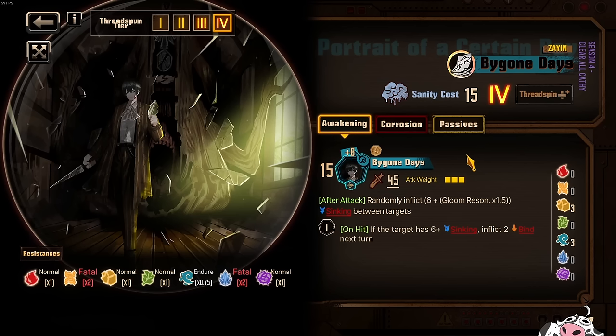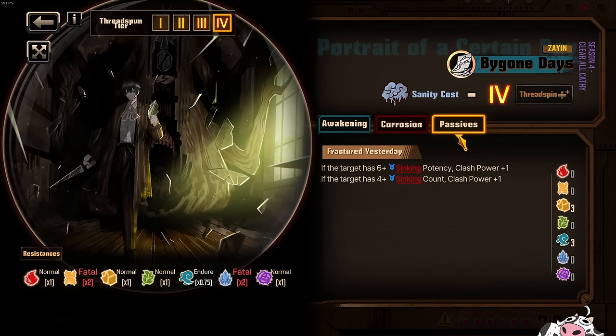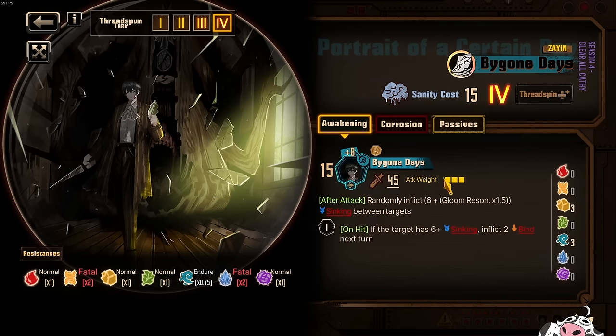That's very important, because if you want to use Spice Bushi-san, he does not have a single Gloom skill. He has Sloth, he has Glut, and he has Pride — but he does not have Gloom, so he cannot really force Gloom Resonance. That's why this is going to be a very, very important Ego for him to force the Gloom Resonance. His passive — if the target has 6 plus sinking potency, Clash Power plus 1; if the target has 4 plus sinking count, Clash Power plus 1 — is just helpful additional Clash Power for your Spice Bushi. Overall a W Ego.